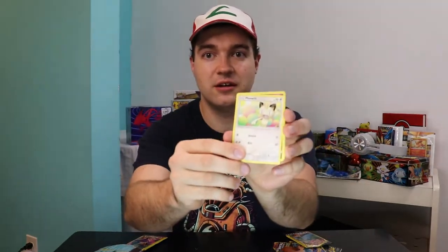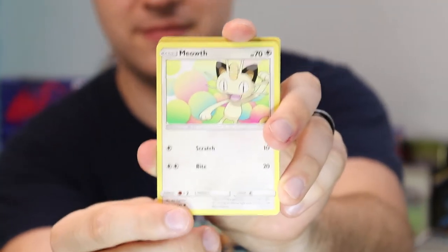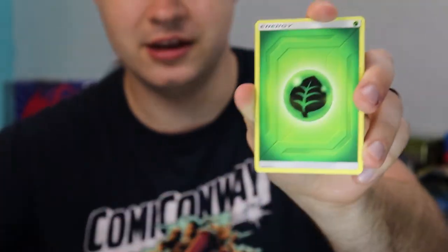We got a Meowth, a Mimikyu, and a Leaf Energy. Not good for the first one, but here we go.